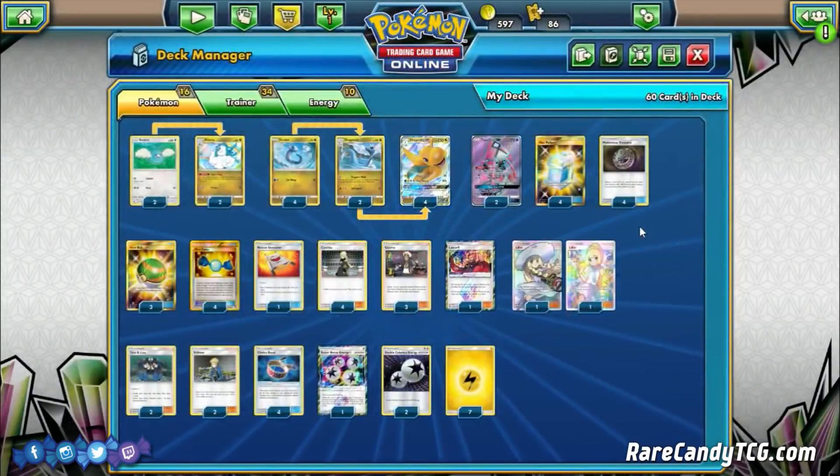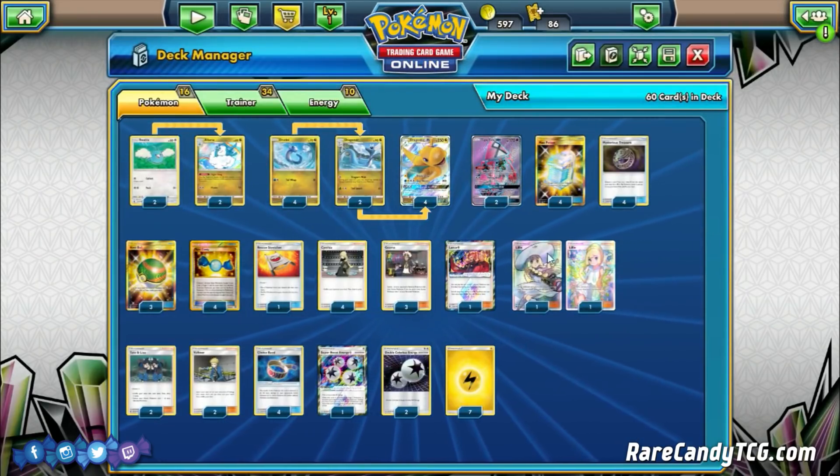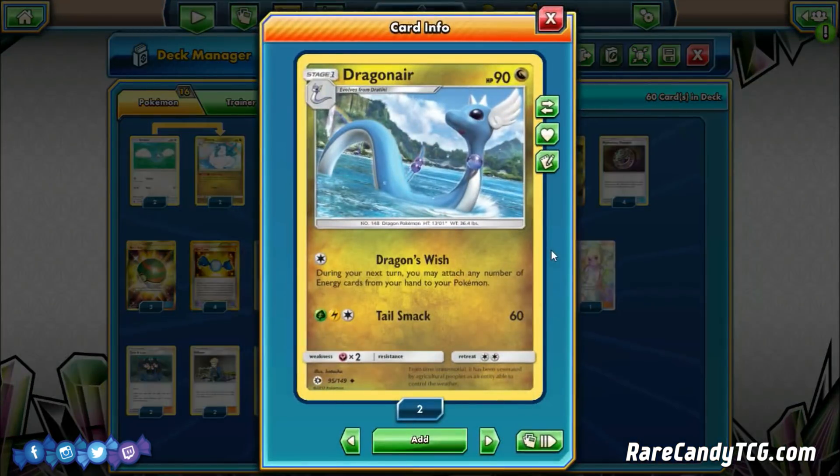I want to point out a couple of things about the pre-evolutions. We're choosing to play the Dragonair from Sun and Moon — it has the Dragon's Wish attack, which lets you attach any number of energy cards from your hand to your Pokémon on your next turn. The other Dragonair from Dragon Majesty has a three or four energy attack, which you're just not going to make good use of. Dragon's Wish, even though it isn't that great here, is the superior Dragonair option right now.